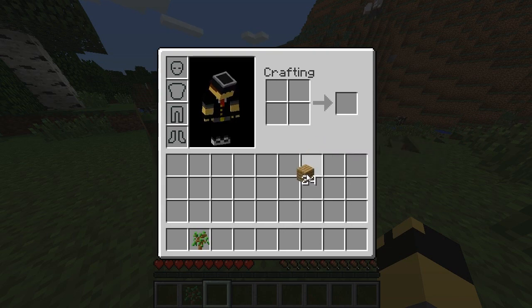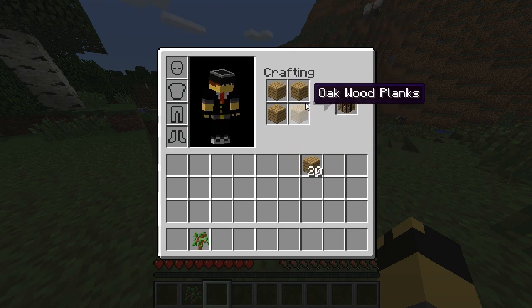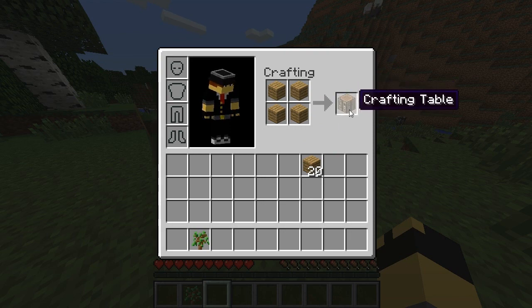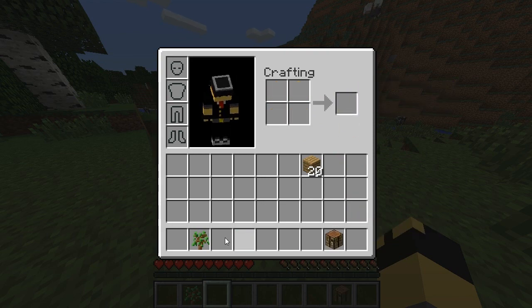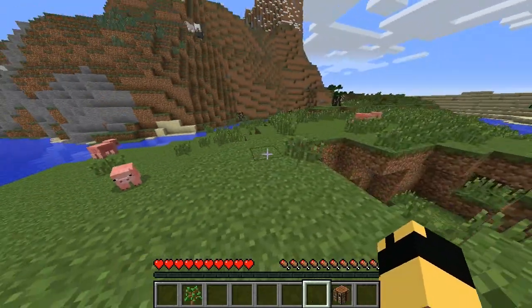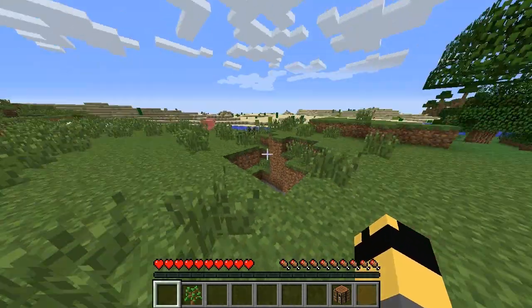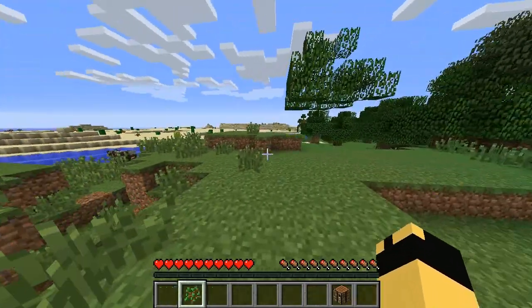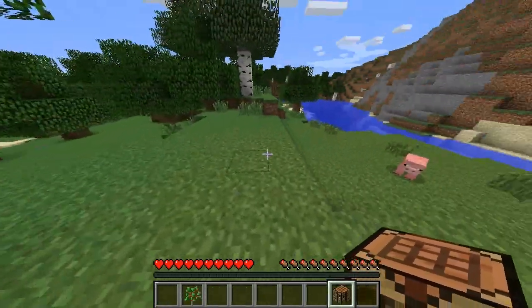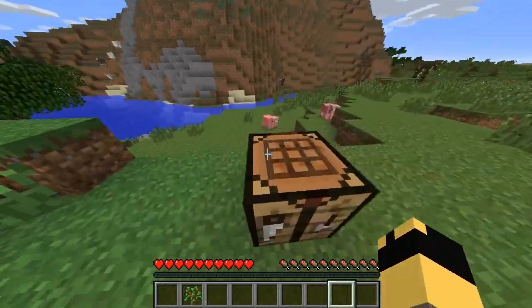From here, left click again so it attaches to your cursor, and then right click into each square so that all these wood planks show up like they do on my screen. Then left click and pull into your hotbar. This is your hotbar where your essential pieces will be. Now you have the crafting table. To select it, you can press the 1 to 9 keys on your keyboard or scroll with your mouse. To place it, right click — and there you go, you now have a crafting table, an essential tool in your Minecraft life.